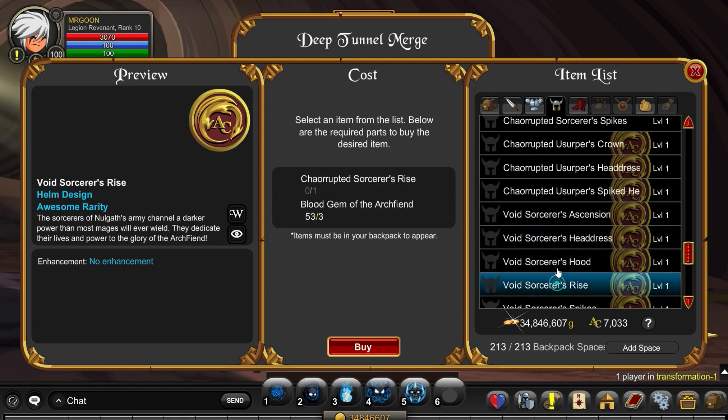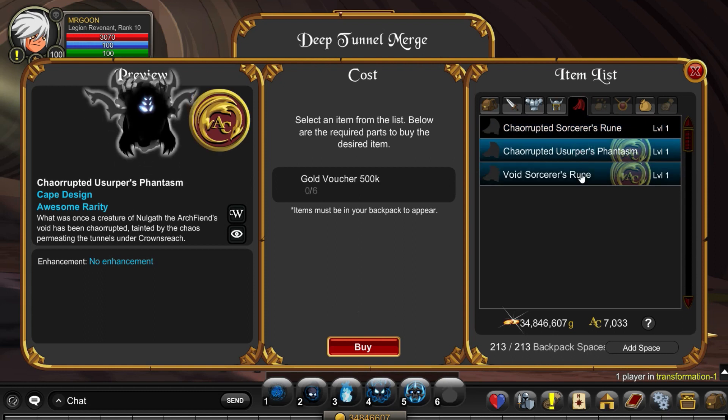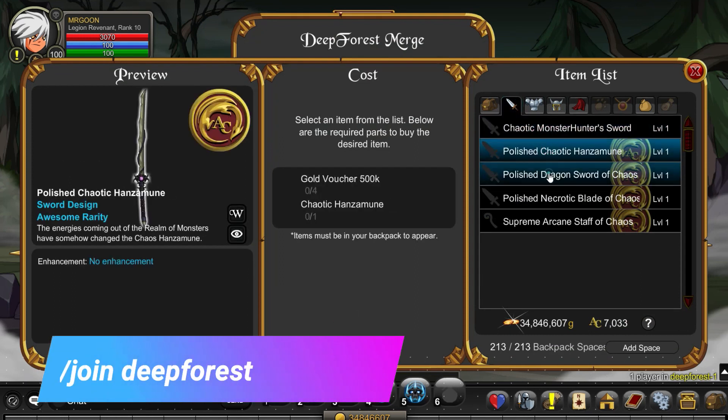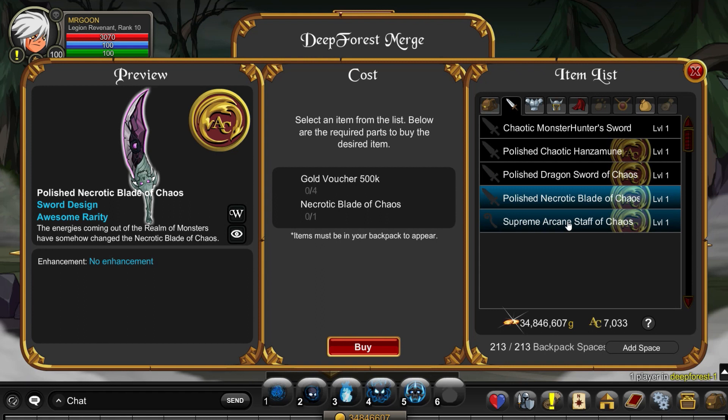There are a million and one helms to look at as per always, but I don't actually mind these - they are pretty big most of them, but you do have some hoods. I'm personally more of a fan of hood gear because it goes better with my general sets and I don't usually go for anything too huge and wacky. Finally we are at Join Deep Forest where you can get some polished variants of some of your favorite chaotic weapons.